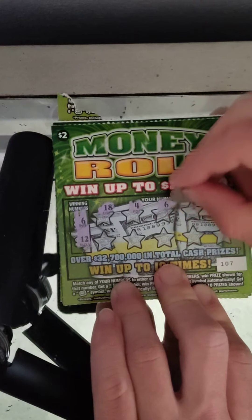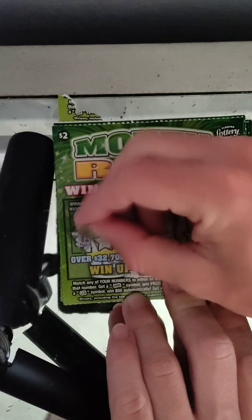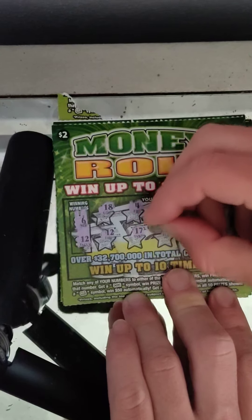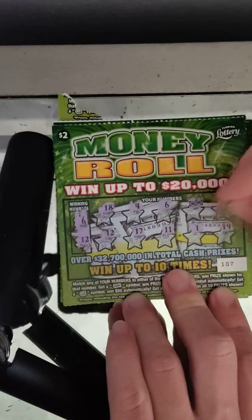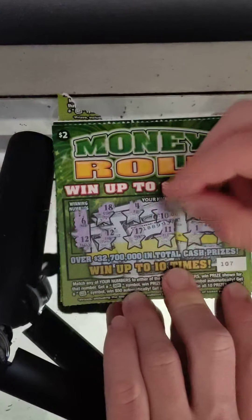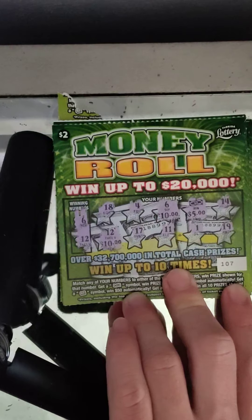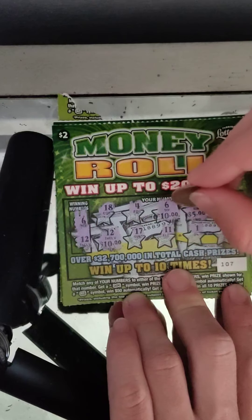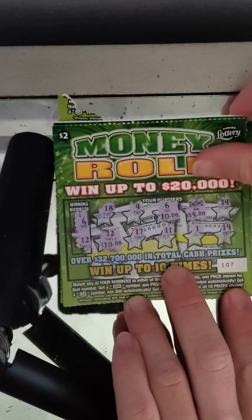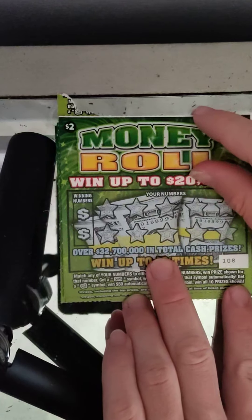Ticket 107: we got a stack of bills, which is an auto-win. We have 14, 12, 12, 17, 11, 1, and 19 — so we got three matches. That's $10 on that one. Winning numbers are 5 and 10. Making sure I don't miss anything: 18, 4, 14, 17, 11. Looks like we have a $25 winner, and that is a profit session so far because we spent $22. $25 on one ticket — pretty good!